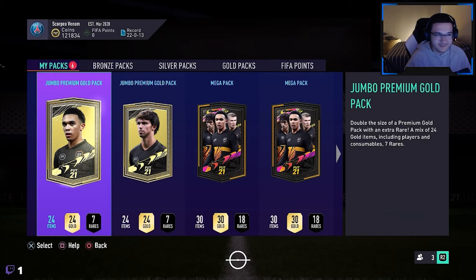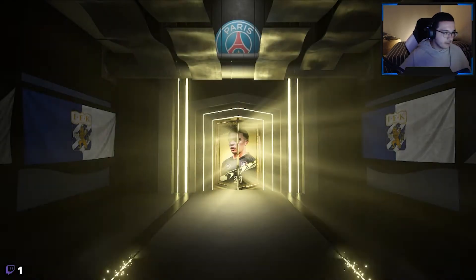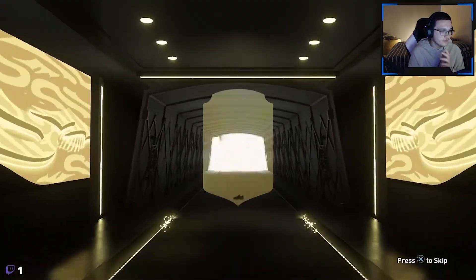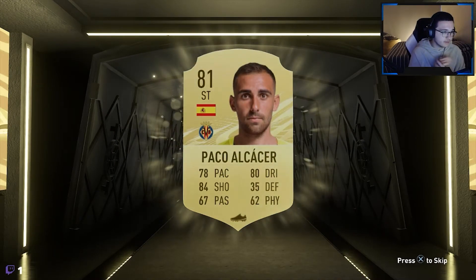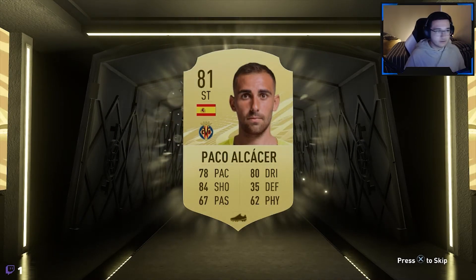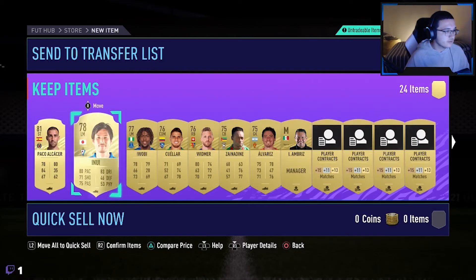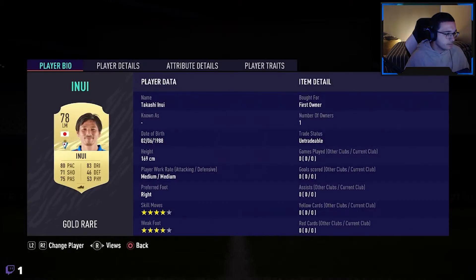That's all I was hoping for - just small improvements to the squad. This is the first division rival reward, so that was all I could ask for. Now we move on to the third pack - it wasn't a walkout, it wasn't a board, so who is it? It's Paco Alcacer, who wasn't that bad actually. Paco Alcacer's pace is not that important this year so 77 pace is not bad. 84 shooting, really nice shooting. Not a bad player for the La Liga setup.